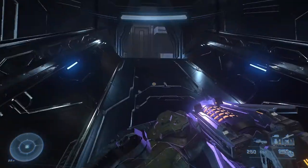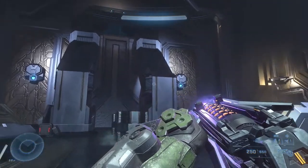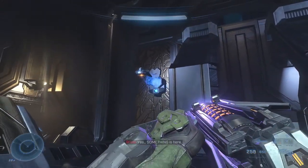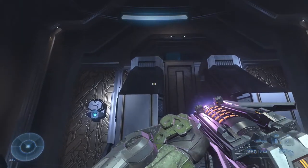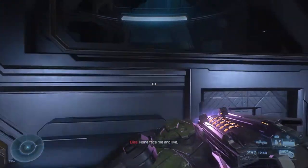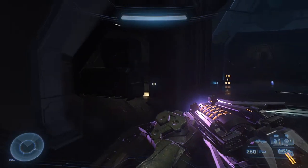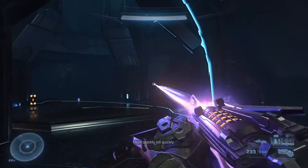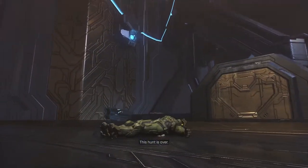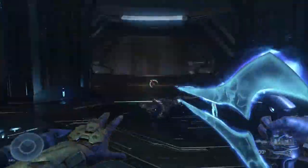Continue through the level as normal until you come across a room with two struts in the middle and two sentinel spawners on each side. Two sentinels will spawn when you enter — deal with them, then head to the top of the room above the struts. You'll notice the gap in the wall which normally has glass is now open thanks to our power seed. The Grunt Birthday Party Skull will be waiting for you in that room, but beware — it's guarded by four sword-wielding camouflaged elites who will absolutely ruin your day if you're not paying attention. After inevitably getting your ass handed to you, hop back up with a vengeance and claim your skull.